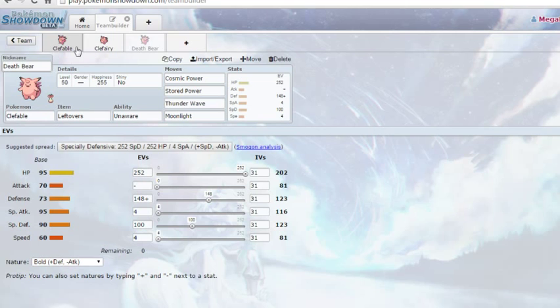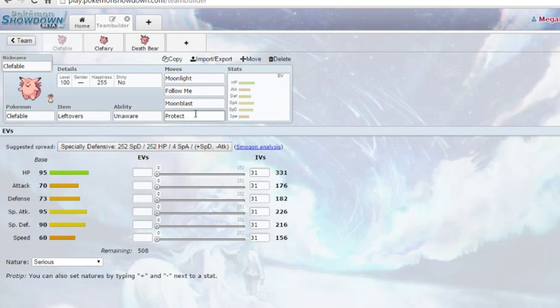The only downside is there's no Follow Me, no redirection. If you don't want to go that route, definitely don't use this set. Try not to just 252/252 it — try to go a little more complicated and get some physical bulk. You need physical bulk, especially with that base 73 defense stat. We saw a similar HP-to-defense stat ratio with Milotic, and that could live a whole lot.